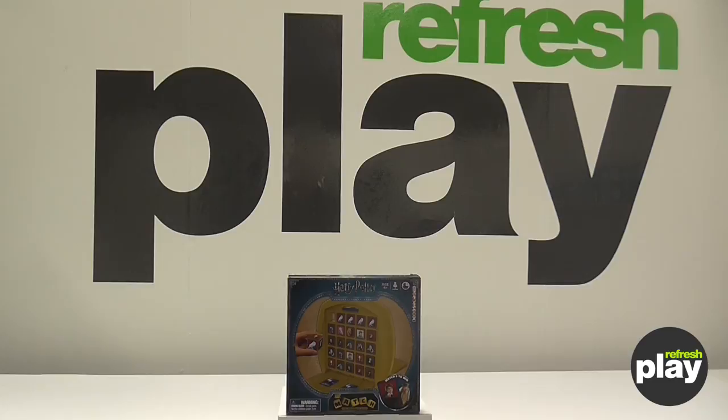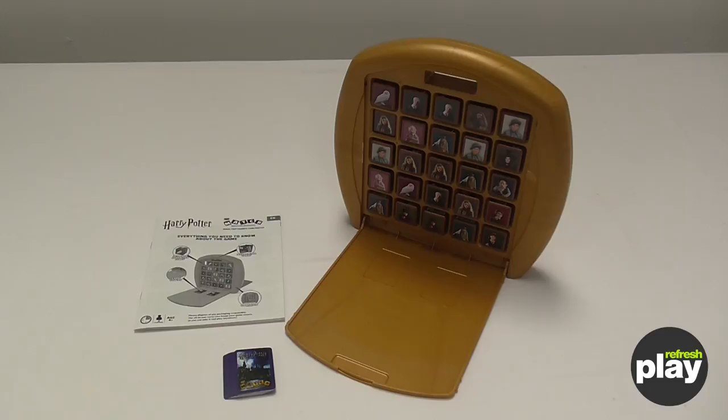Hello and welcome to Refresh Play. This is how to play Harry Potter Top Trumps Match, the Crazy Cube game. This game is made by Winning Moves. Once you've unboxed the game, you will find 25 cubes with your favourite characters on, a selection of cards which also have your favourite characters on, and everything you need to know in your handy rule book.